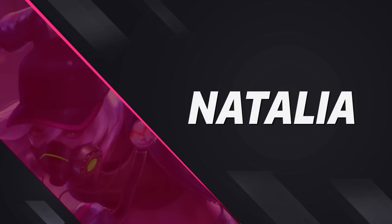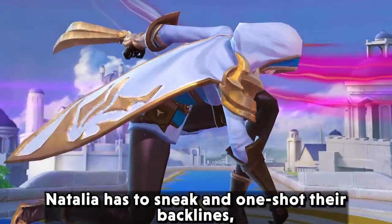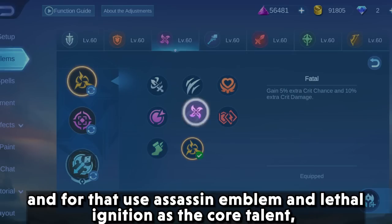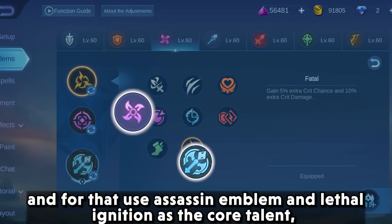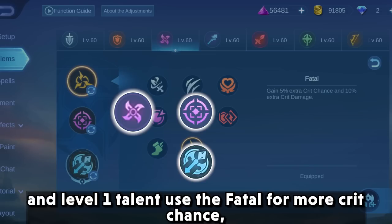Moving on, next we have Natalya. Natalya has a sneak-and-one-shot playstyle. For that, use the assassin emblem with lethal ignition as the core talent, master assassin for extra damage, and the fatal talent at level 1 for more crit chance.